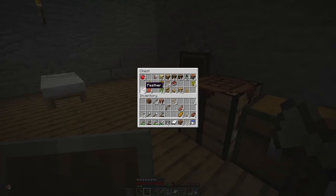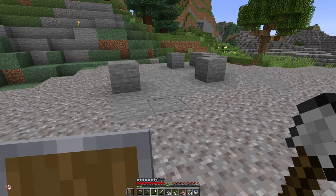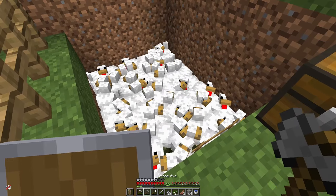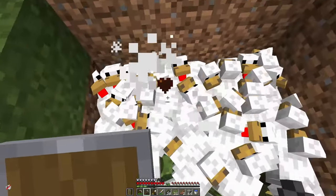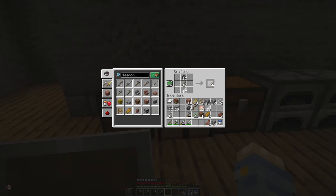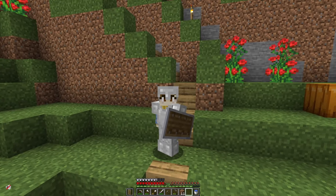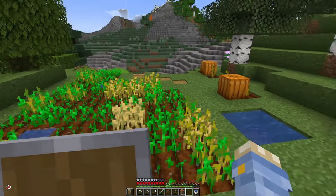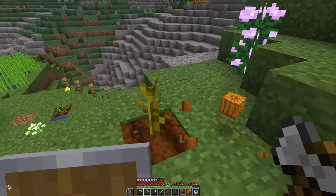I might go get some more gravel while I remember and see if I can get some more flint. I took the top off this little hill — three and a half stacks of gravel and I got 20 flint. That's going to make a lot. I'll just make a stack's worth for now. But at the moment there's not much else I can do, so I'm just going to pass the time, grow my crops, get more cows, get my food stockpiled, and then I think I'm just going to move on. There's no point staying — get a nice little supply of things and then we'll just keep moving.